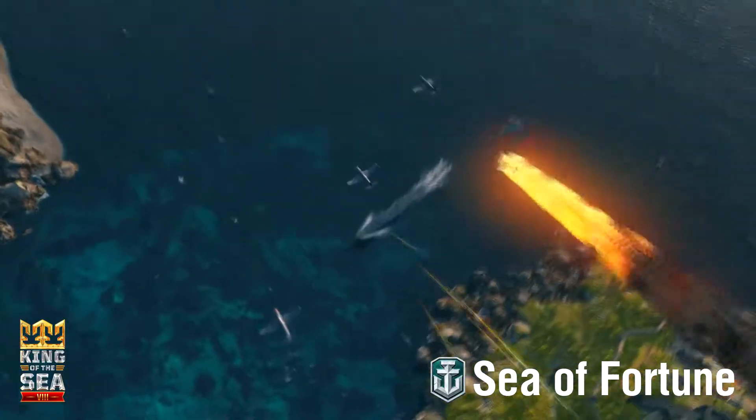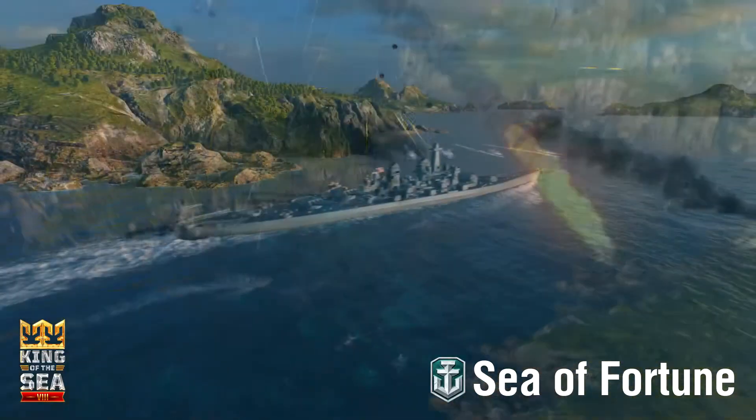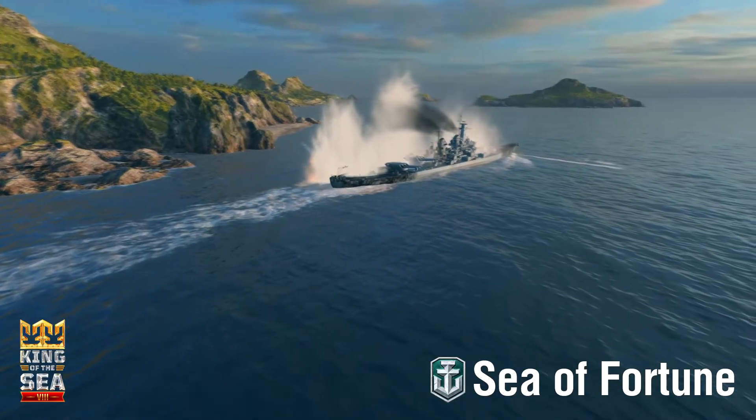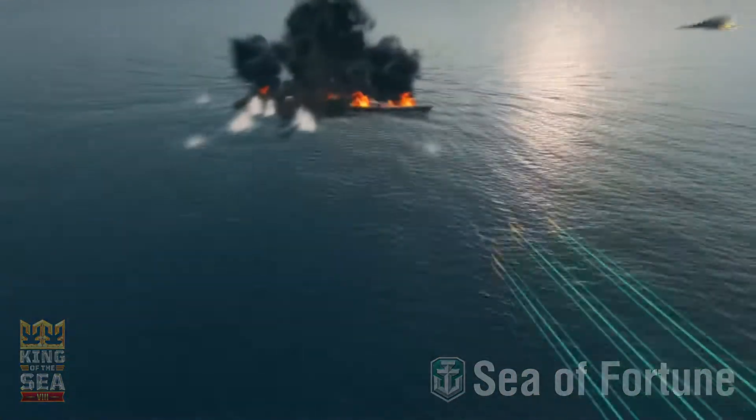Control of Sea of Fortune can swing very quickly because of how close the capture points are to one another, and the narrow gap between A and B makes defending one cap from the other almost trivial. Teams that allow the action to shift from a north-south axis to an east-west one may find they have an uphill battle to climb.